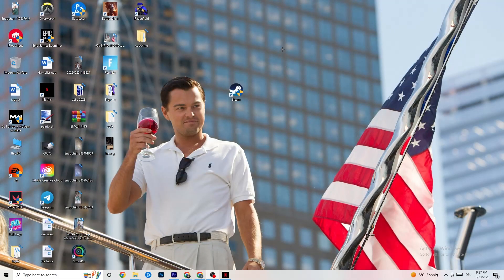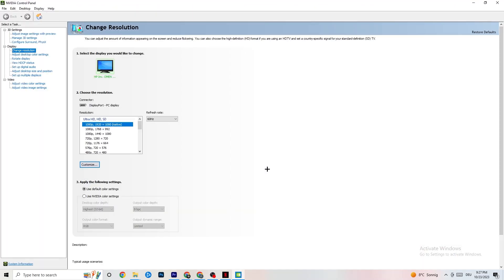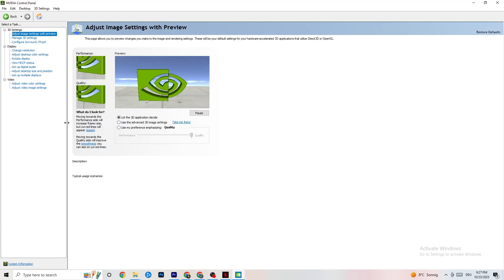Right-click your desktop and open the NVIDIA Control Panel. Go to Adjust Image Settings with Preview in the top left. Enable 'Use my preference emphasizing' and you'll see a slider. I have it on Quality because my PC can handle it, but if yours can't, pull the slider toward Performance. This won't impact your visual quality as badly as you think and will help a lot.